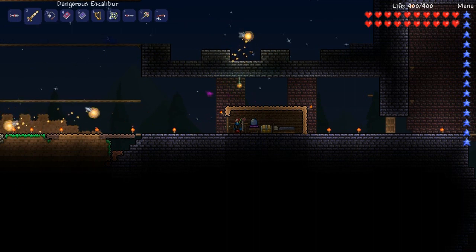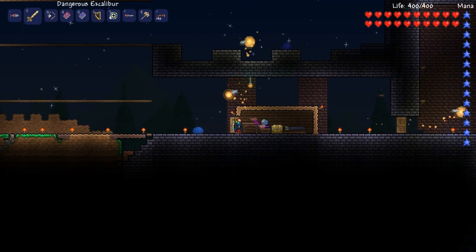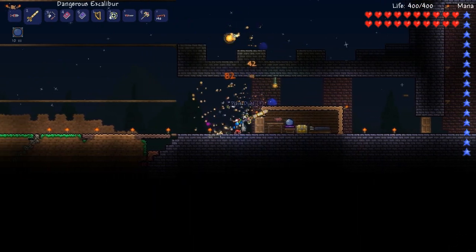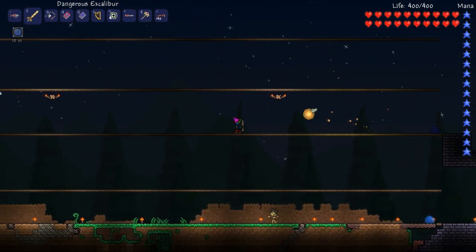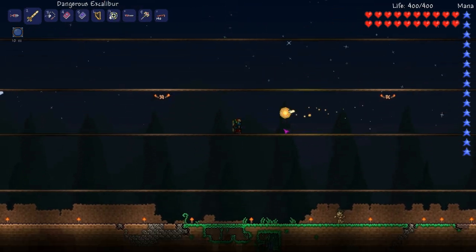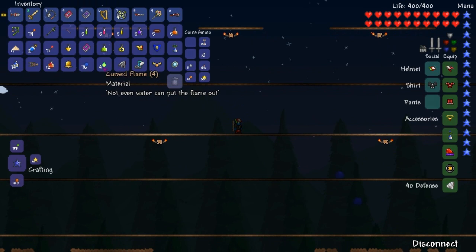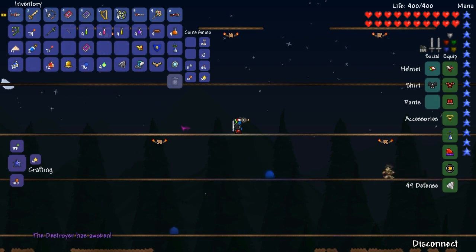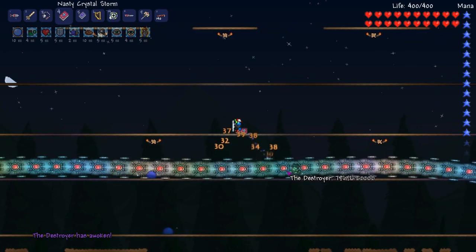Now that we've got all that out of the way, it is almost night. I have a nice big arena set up so that we can do this — well lit. I also have a Fairy Bell. Let's use our buffs. The Destroyer has awoken.